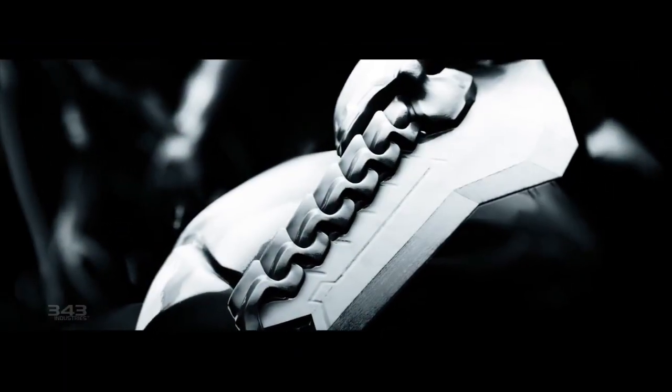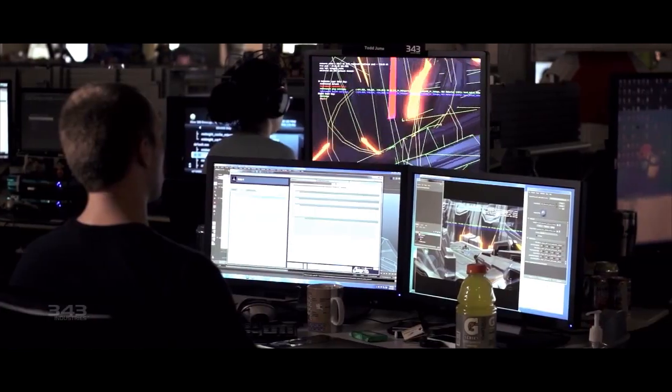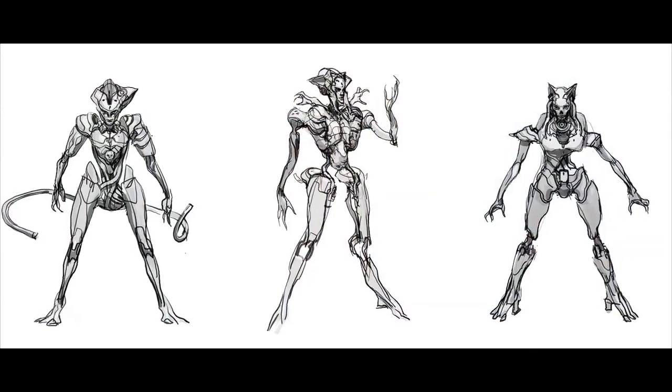The design changes are quite different between the two factions. When you look at the Builder designs, everything's more angular, more square — everything feels solid. While the Promethean designs are super streamlined and super threatening looking. Looking at the Knight's design, we see they went through several reiterations, some of which I am very glad did not end up being the final Knights.